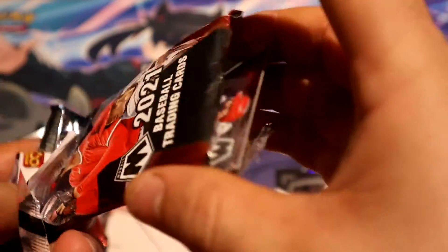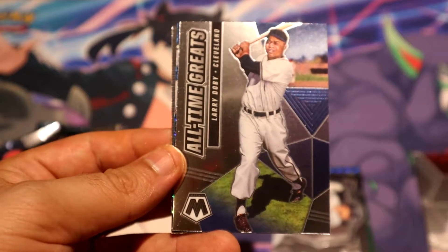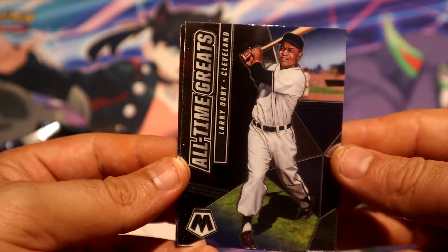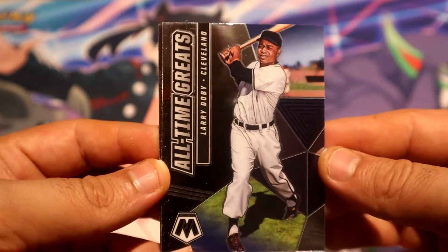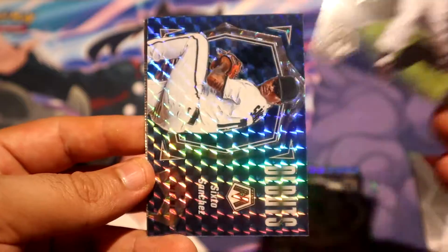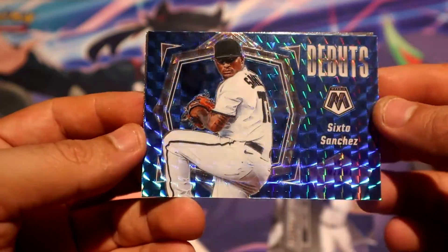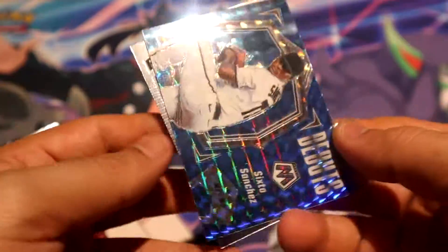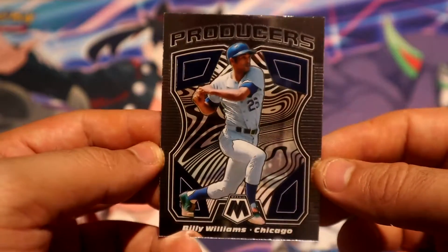Goodness, what's going on here? Let me grab those cards — is there something good in here? We have an All-Time Greats Larry Doby for the Indians, or whatever they were called back then. We have a blue parallel Gary Sanchez — I keep pulling this guy, hopefully he does well. And then we have a Producers Billy Williams for the Cubbies.